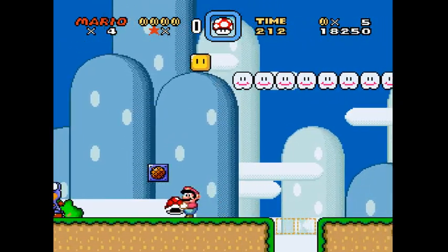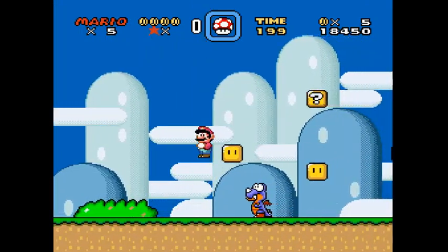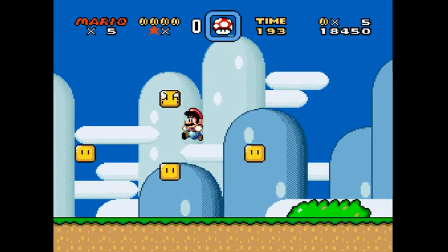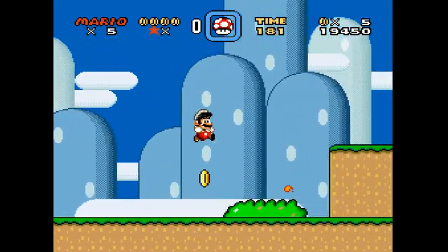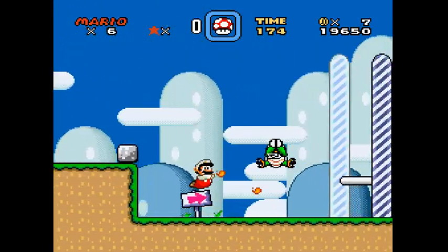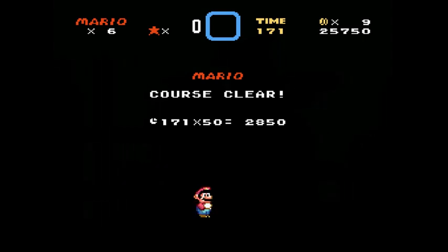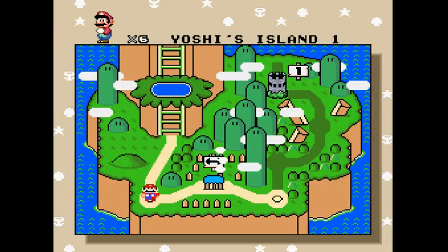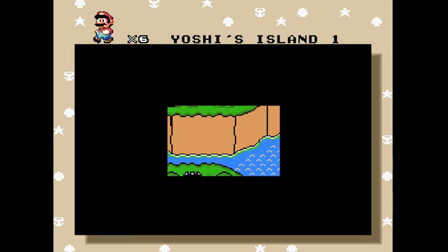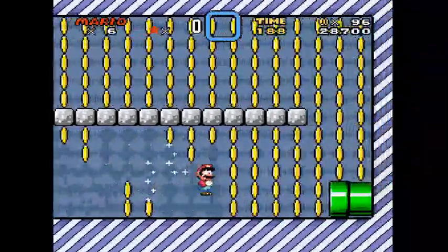Let's go for an extra life — naturally though. I want to get that flower. You have only one extra hit point because usually when you have the Cape or the Fire Flower you get an extra hit point in the GBA version, but that's not the case here. Anyways, yellow switch palace — oops — take these coins.